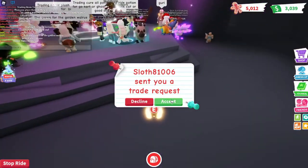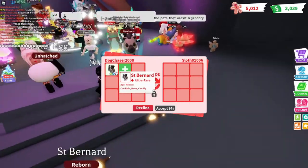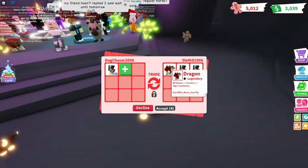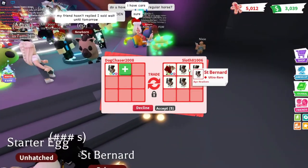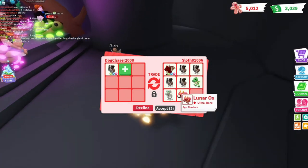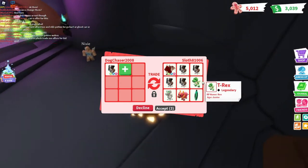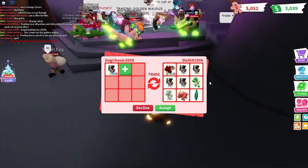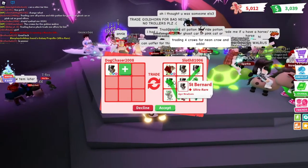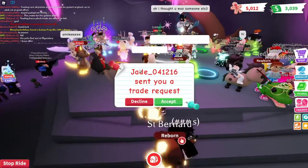We got a trade from Sloth81006, so we're gonna see what they have to offer. We're gonna put up our Neon Flyable and Rideable Saint Bernard. They're offering a Neon Flyable and Rideable Dragon, four Saint Bernards, a T-Rex, a Skelly Dog, a Lunar Ox, and a Carol Potion. Not bad — that is an amazing offer, but I'm going to decline since it's our first offer.